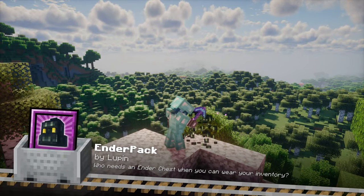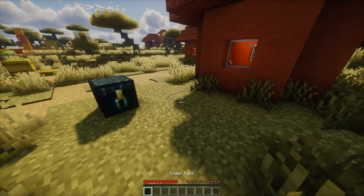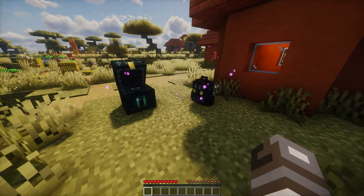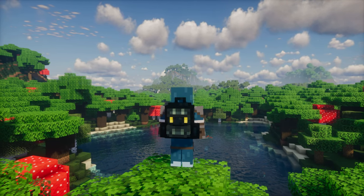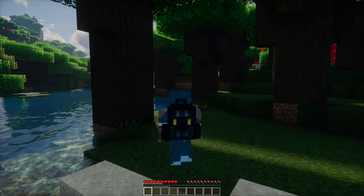Placing and then breaking an ender chest can be a bit inconvenient. Enderpack is here to help. This mod allows you to craft an ender backpack that functions just like an ender chest. You can wear and use it while it's on your back, or place it on the ground and pick it up without needing a silk touch pickaxe. Besides making life easier, it also adds a decorative touch to your character.